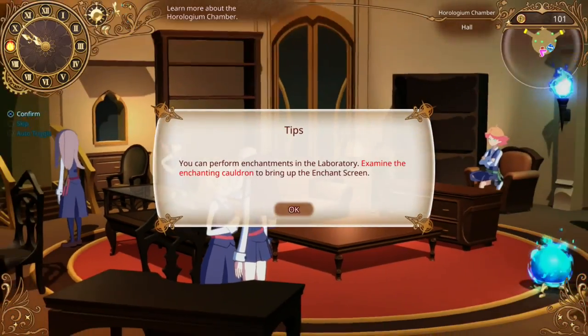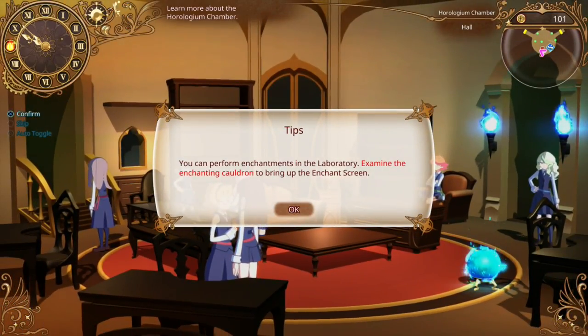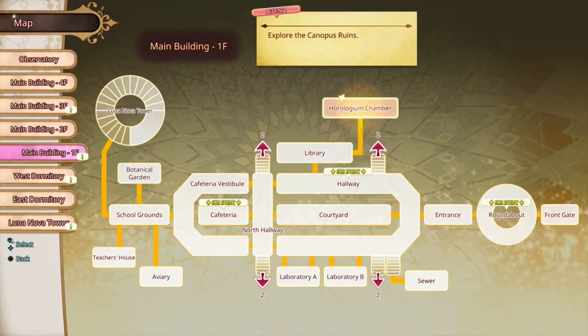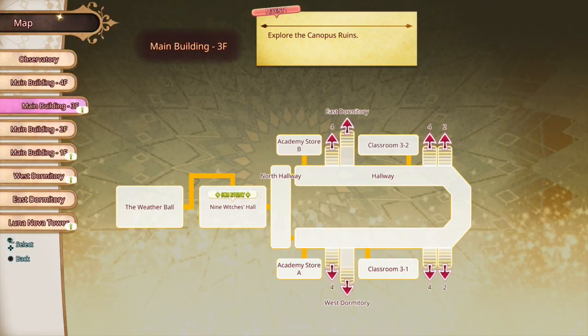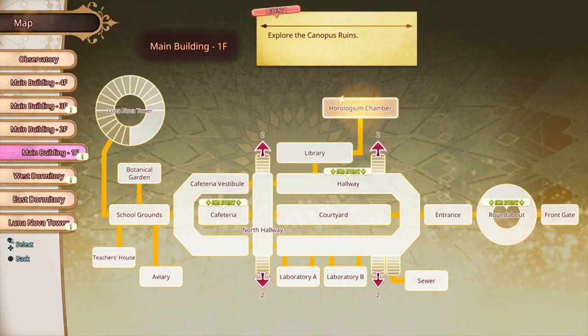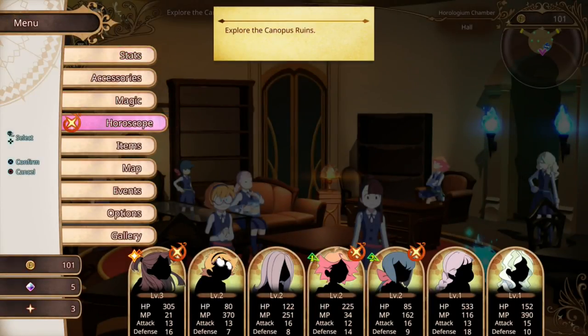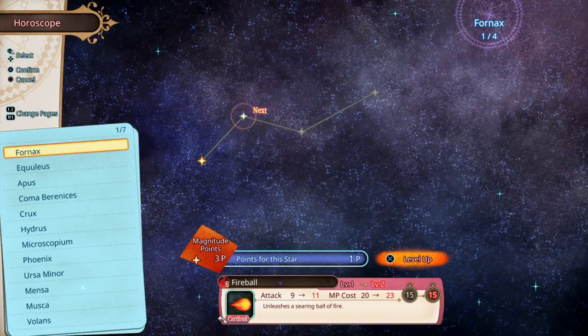We did get the equipment, so you perform enchantments in the laboratory. Examine the enchanting color and bring it up. Wands and accessories can — okay, so Luna is upgrade points. Got it, sounds good. But before we go there, can we warp? Is that a possibility? Oh, there's a bunch of events. We should do those for sure. What do we have for our horoscope here? It's shared points for everyone, right? Yeah, looks like it.